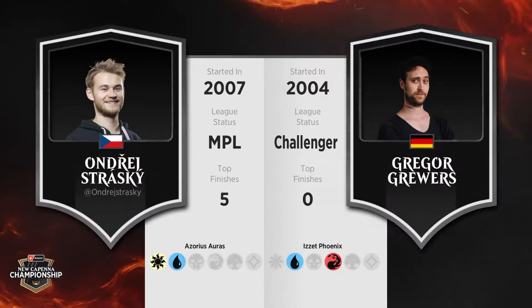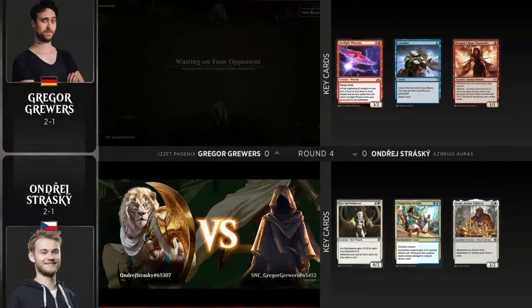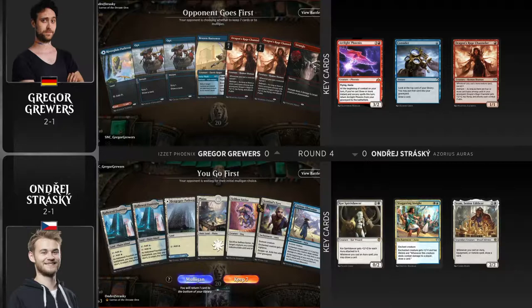Welcome back to coverage of the new competitive championship. I'm Ailey Loney alongside Corey Balmeister, and man, we've seen some excellent games so far. Corey, next one should be one of them as well. Yeah, that's going to be a really good one seeing Azorius Auras up against Izzet Phoenix — always a close matchup. Mr. Coming Out of Retirement himself, Andre Strasky, up against Gregor Gruers. Let's jump into the action.